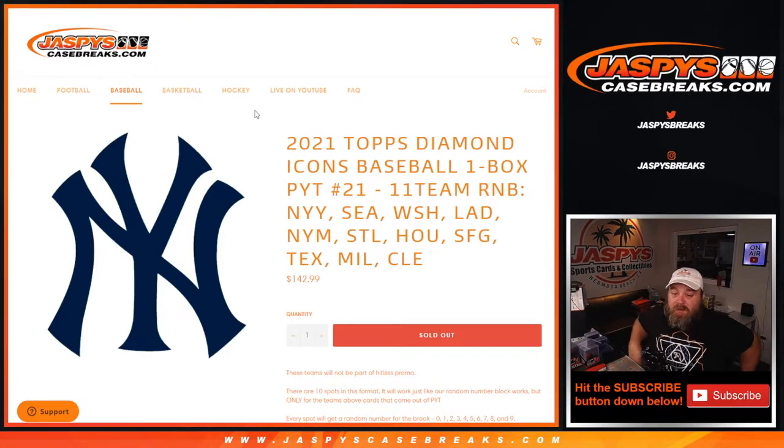Hi everyone, Sean with JaspysCaseBreaks.com here doing a random number block randomizer for 2021 Topps Diamond Icons Baseball. One box, pick your team number 21.